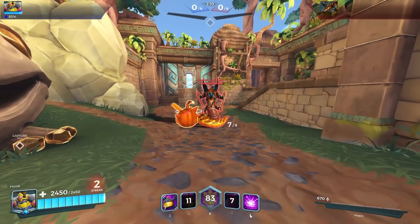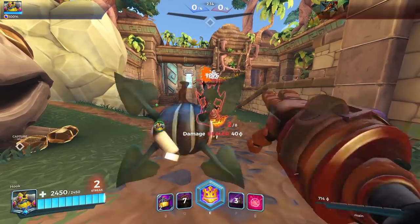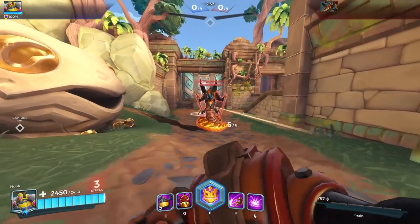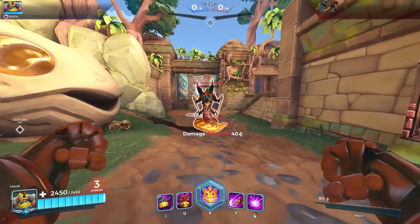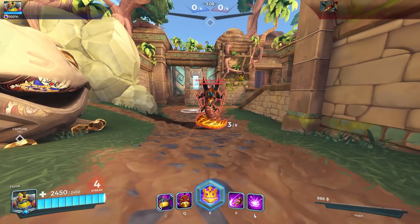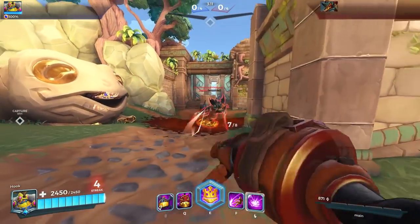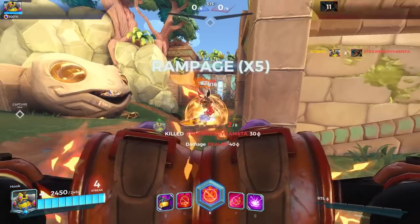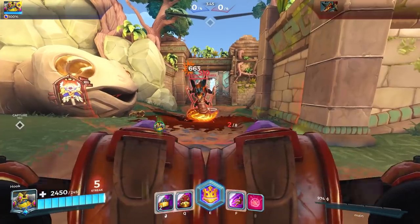Bomb King is actually going to be one of the strongest ones on this list, with the Chain Reaction talent. Obviously the more stickies you can put on it the more damage it's going to do. We've tested it using all of his abilities, and using just the stickies — it's eight stickies in total required to kill Yagurath. This is one of the ones that's actually the strongest whilst in Yagurath's hunker mode, still doing roughly about half Yagurath's HP, which is really strong considering the increased damage reduction.